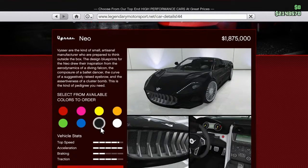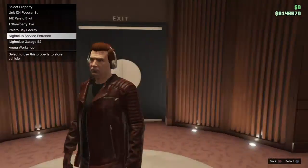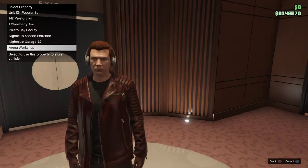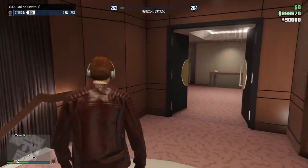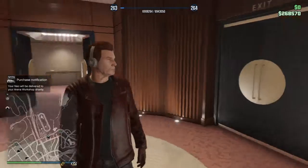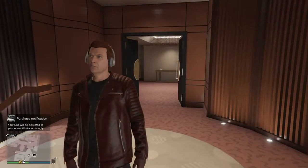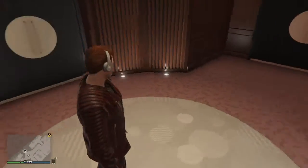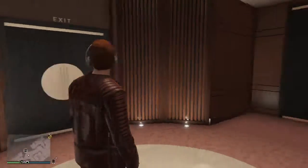So I'm going to just order it in black for now. I sold a lot of my apartments and stuff for money, so I'm going to put it in my Arena Workshop. If you're wondering how I made all this money, well, I'm now on 268k, but I wasn't - like, I was 2 million a minute ago. I made it from doing a thing with the casino, which I'll show you at some point, probably.